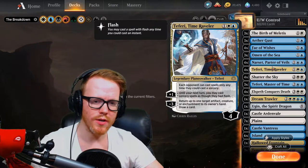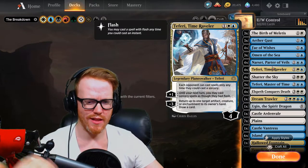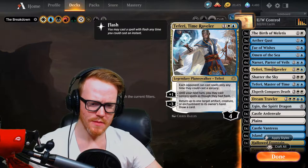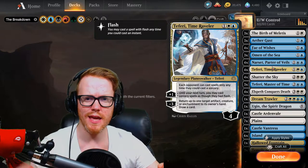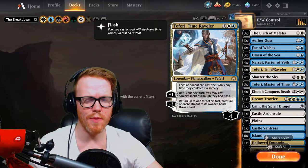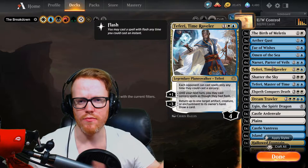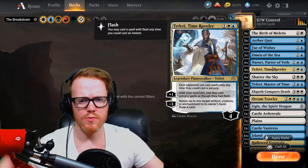Then there's Teferi — that's one of those cards everyone knows. It's definitely a control card because it stops our opponent from playing anything on our turn. It allows us to play any sorcery on our opponent's turn with plus one, or we can bounce something back by minusing three and drawing a card. It slows down the game tremendously because they can't play anything at instant speed. So Mono Red can't sneak in Embercleave on attack — they have to do it on their main phase. That's why Teferi frustrates decks like Simic Flash that rely on instants.